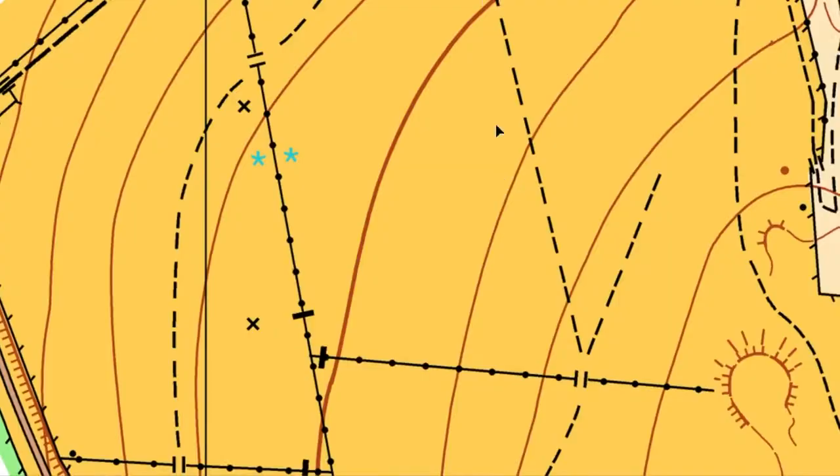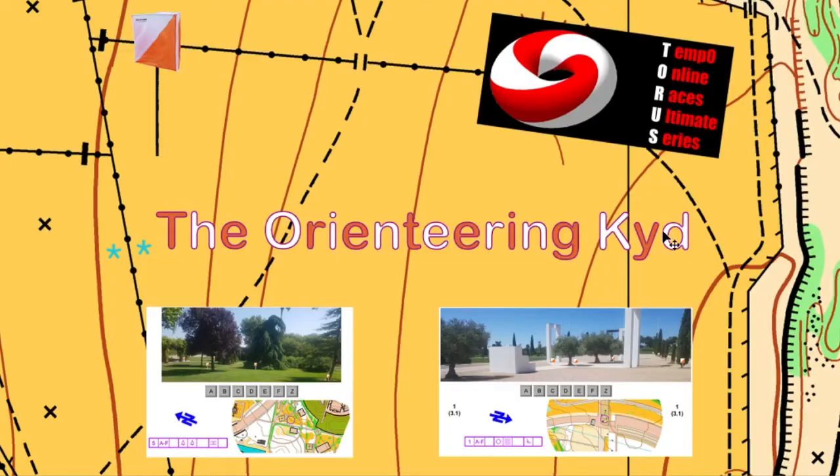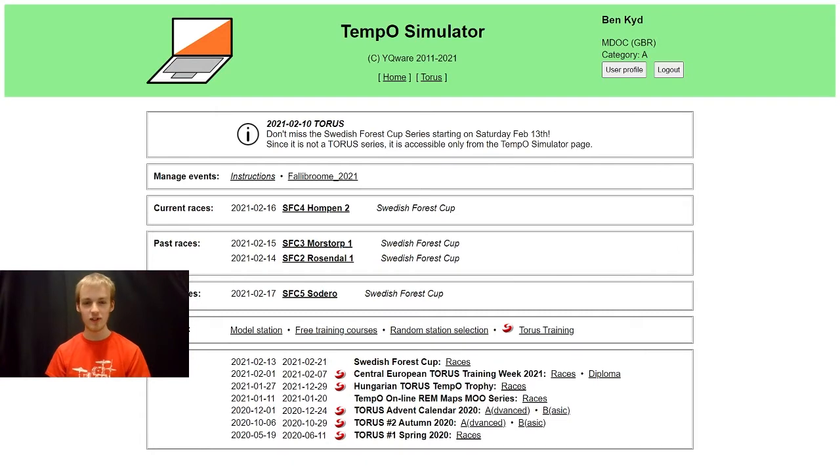Hello and welcome back to the channel with me, the Orienteering Kid, where today we're back in Gambleby for day four of the Swedish Forest Cup. We are here on Pancake Day for many countries across the world, ready for the fourth day of the Swedish Forest Cup, a week-long series organised by Christian Enberg in the forests of Sweden. These events are found on the Tempo Simulator, the link to which can be found in the description of this video.